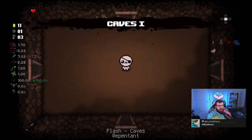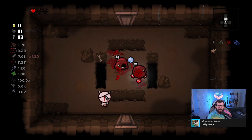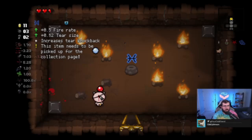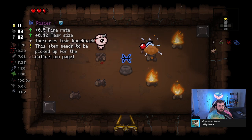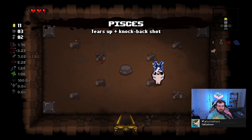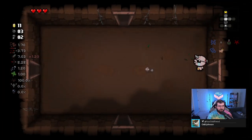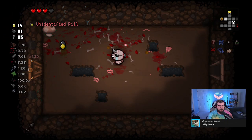Now we're just going to go ahead and try to clear out the run. I'm going to drop the demon's tail so I can get some red hearts, but I'll be back for it. I definitely want the dark hearts, but I want at least a couple more red heart heals first. Another constellation item - Pisces, with more fire rate, tier size, and a little tear knockback. You really can't be upset about that. Pisces in combination with Capricorn - kind of cool. We're already looking pretty strong. That extra knockback is coming in handy against enemies that just want to do contact damage.